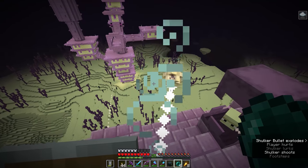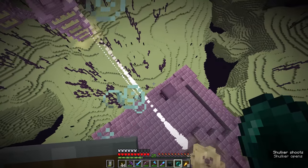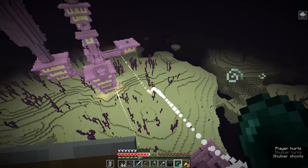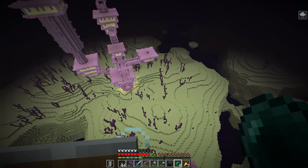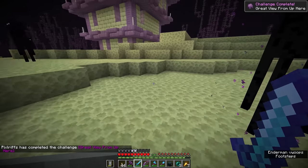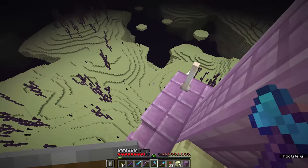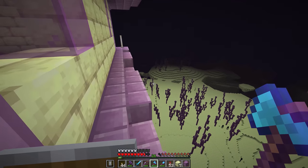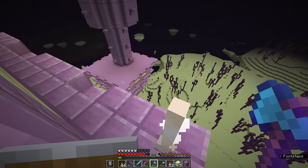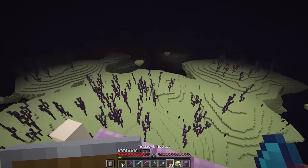We got another shulker head, though only one shulker shell with looting which seems a little stingy. Here seems like as good a place as any to attempt the levitation advancement — one of the highest points in the end city. The shulker should be able to hit us a couple of times before the levitation effect wears off. Yes, there we go — let's see how high up we can get before we say adieu to this end city. We're above the rest of the city now, so I aim for a decent size area to land in — and yes, we got it! Great view from up here, and that's one of the last advancements we'll be able to get.